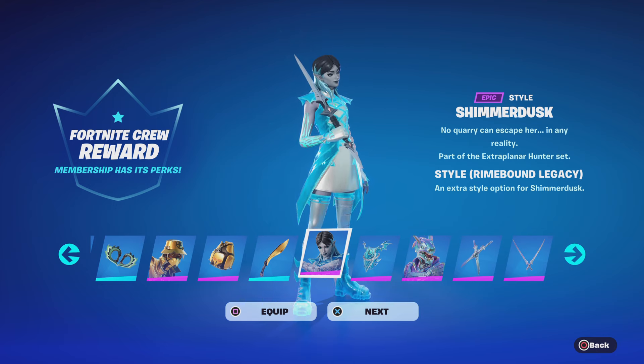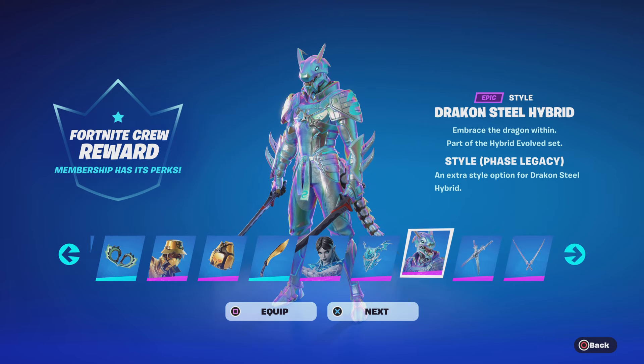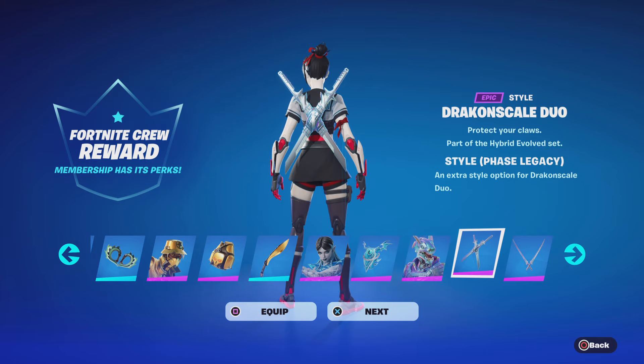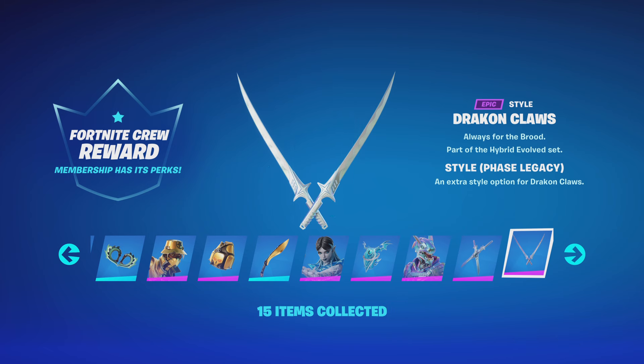We've also got the Shimmerdusk set as well, the style and the Bat-Bling. Then we've got the Drakon Steel Hybrid — the FaZe Legacy set. We've also got the Bat-Bling for that one and the pickaxe.